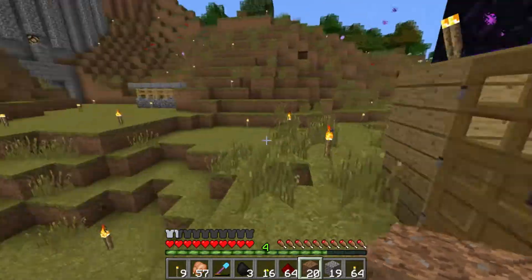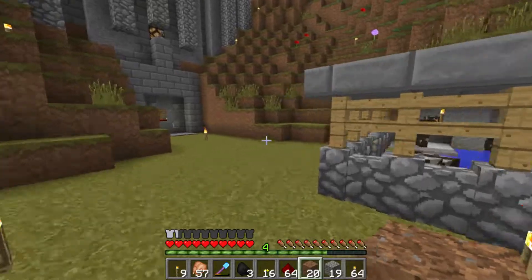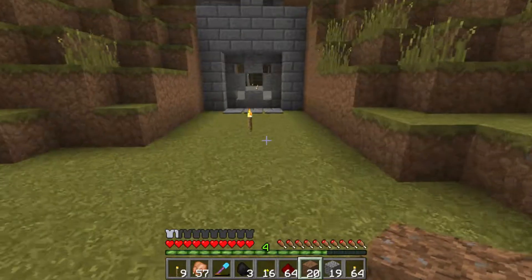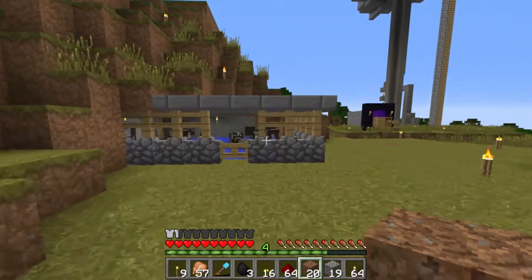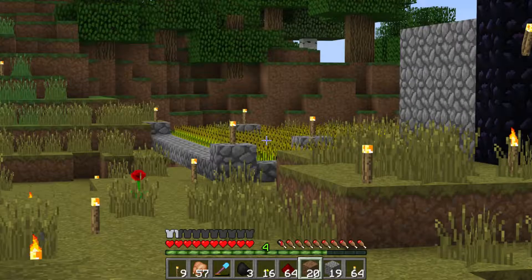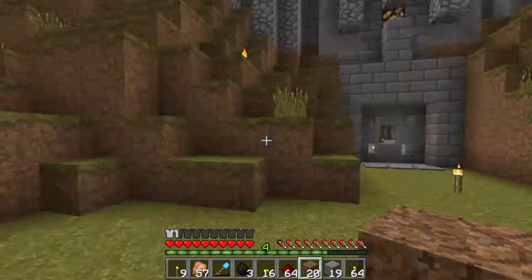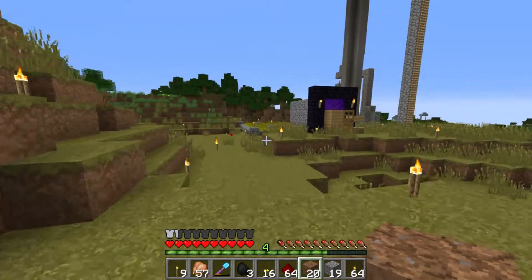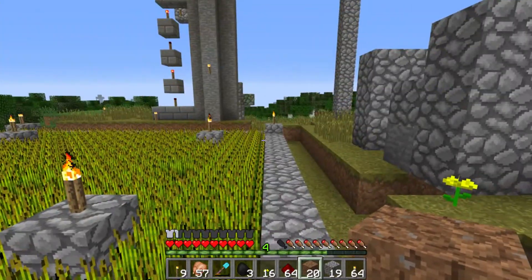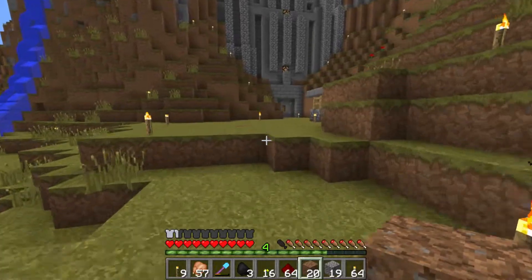I built this little thing here so you could kind of see the farm as you come down. The problem with the elongated top part is the spawner isn't active when you're standing down here in the collection area. So I built a little waiting room right here, and see — now it's active. They're gonna spawn in there. Let me just get a blaze or two to fall down and I'll show you how it works.